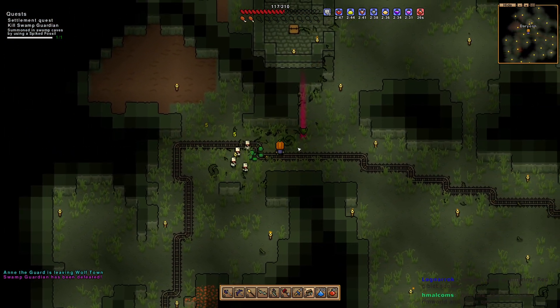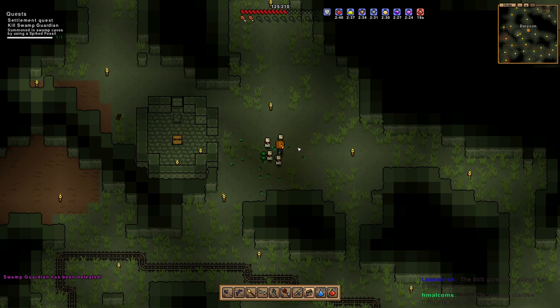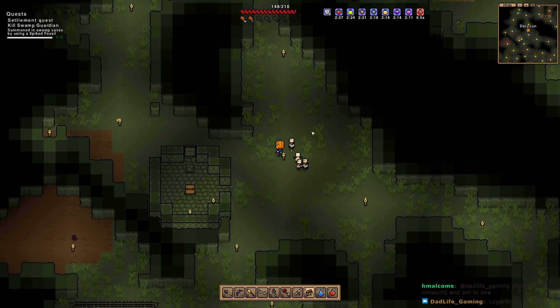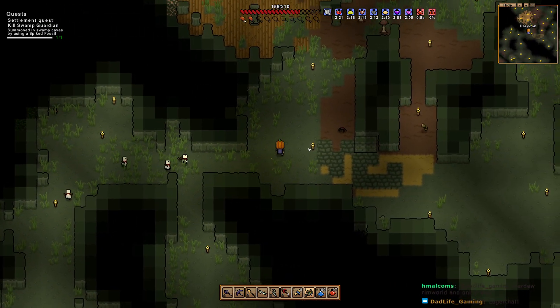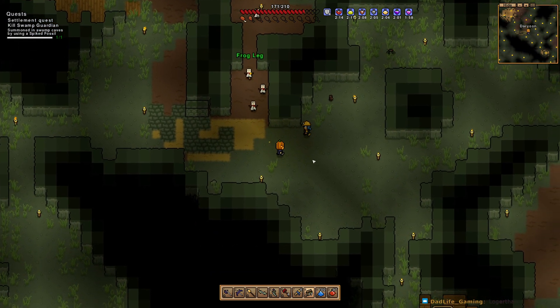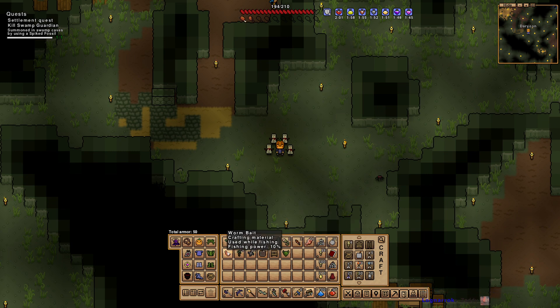We got him! We got him! Oh my gosh! Oh my gosh! Well, that's the fourth try. Fourth try. Yes! This is a bunch of combo - a bunch of different games. RimWorld, Stardew Valley, Core Keeper - it reminds me a lot of Core Keeper. What do we get from that? We got Sluggish Guardian Shell. It's a Sluggish Guardian Shell.